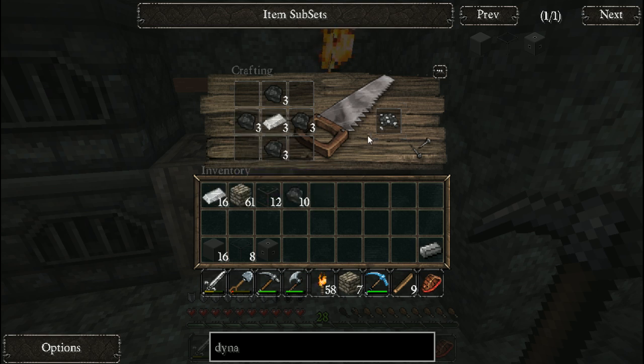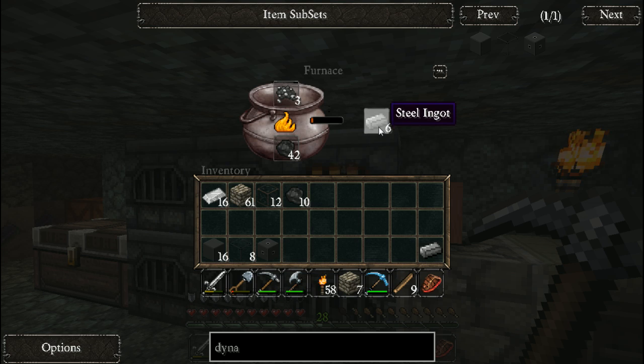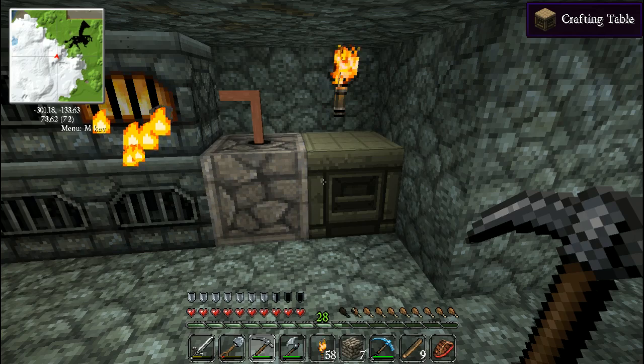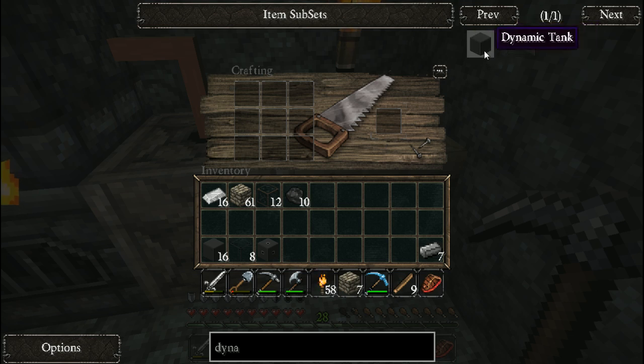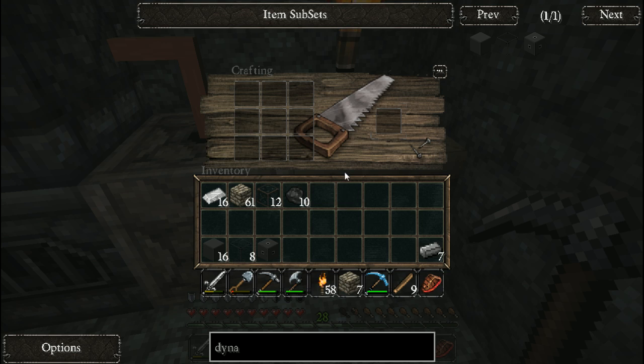You stick the steel dust in the furnace - you can see I already got some here - and that will give you the steel ingot. There are other ways to learn about efficiency, but this isn't about efficiency; this is just about dynamic tanks. So four steel ingots and one cobblestone gives you four dynamic tank blocks.